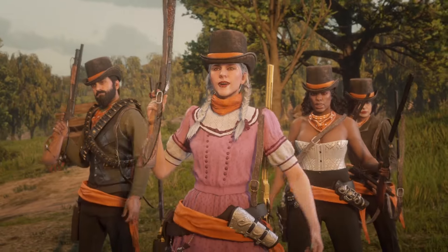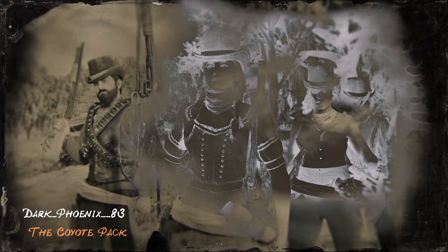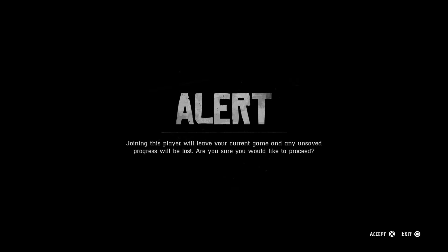Join your friend and you'll get an alert asking if you're sure you want to join. Don't hit anything — join your friend again a second time. When it gives you the same message, hit exit.